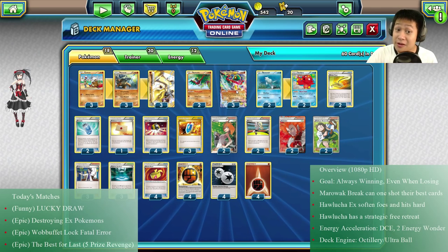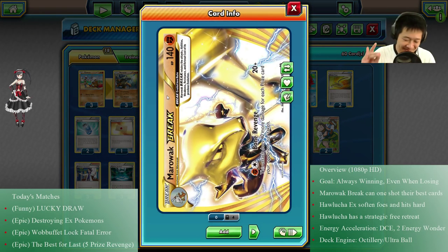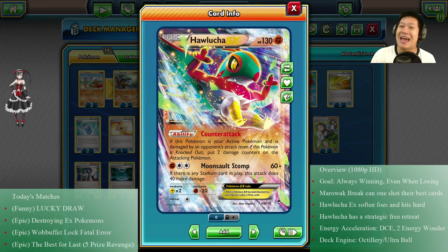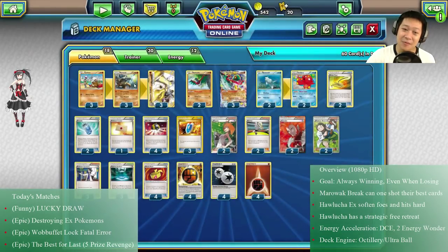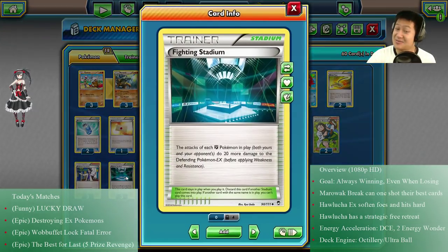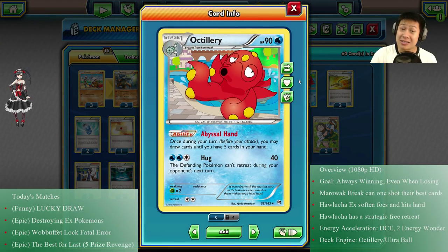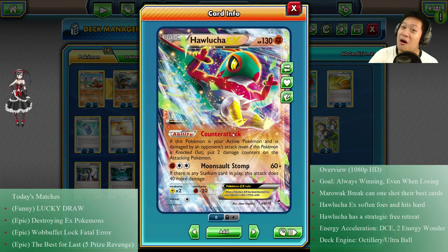What matches are you going to see with this Marowak BREAK? First match: you're going to see something very lucky, very funny, and Hawlucha is going to have his day. Second match: you want to see EX Pokémon go down — you're going to see Bone Windmill and Fighting Stadium all working together. Third match: I'm going to get Ability Lock from Walla-Fett who shuts down my Octilleries and I will be stuck, but there's just one fatal mistake you'll see.